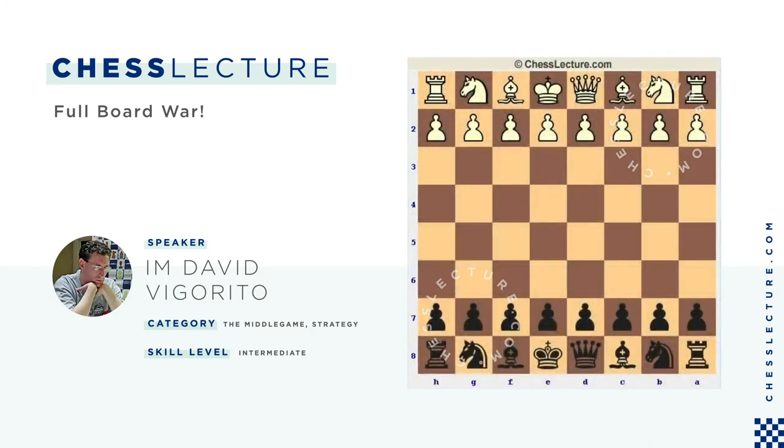Hello everybody and welcome again to ChessLecture.com. This is International Master David Rito. Today we are going to be looking at an exciting game that was played recently at the European Club Cup tournament in Greece, which is an extremely strong team tournament. The game today is between Peter Svidler and Hikaru Nakamura in a sharp King's Indian, one of my favorite openings.